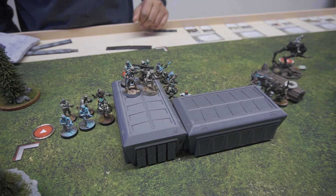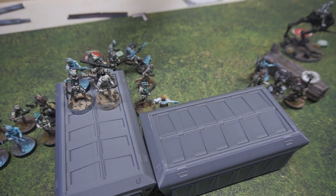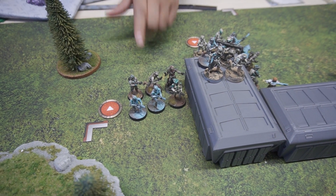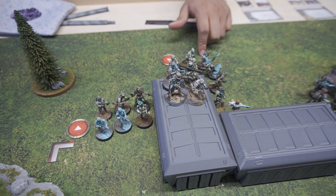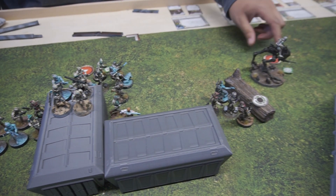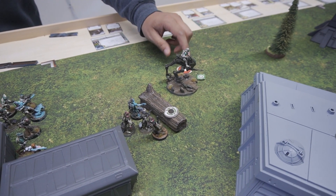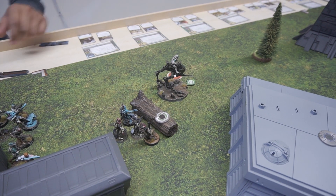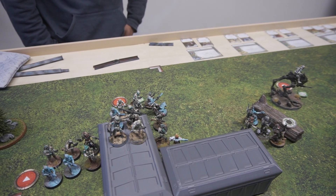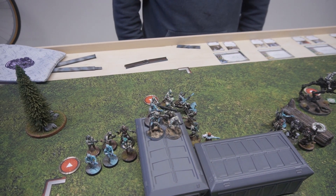So Cody's the commander this round. I had Cody issue the order to Fives. Fives used his coordinate to give Echo an order. And then with Commander Cody's direct, I gave an order to the AT-RT, which has link targeting array — so he got an aim token. And Echo is Reliable, so he gets one surge token.